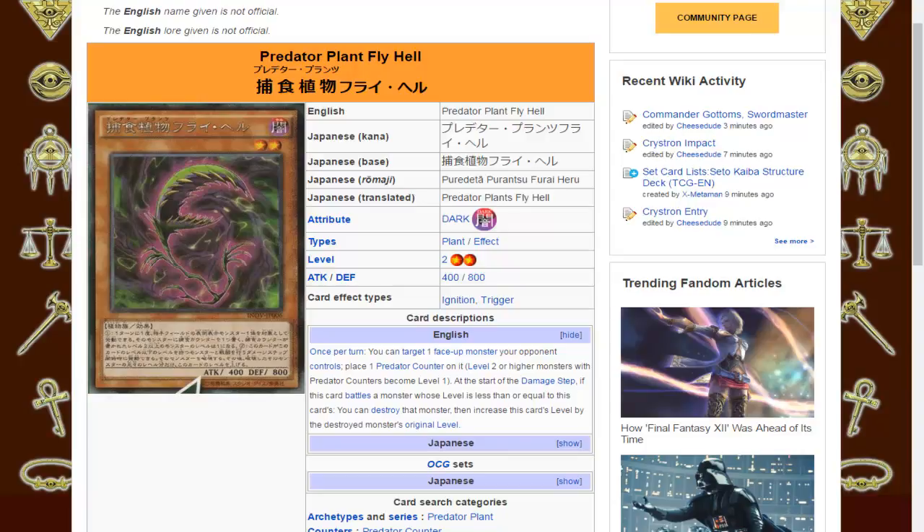However, it's still completely susceptible to a lot of card effects — Compulsory Evacuation Device, Mirror Force, things like that. The second effect only activates at the start of the damage step, while Mirror Force starts at the battle step, right after attack declaration. So if you use something like Mirror Force, the second effect will never apply — therefore your Dark Magician, Blue-Eyes White Dragon, or whatever you have, will be fine.